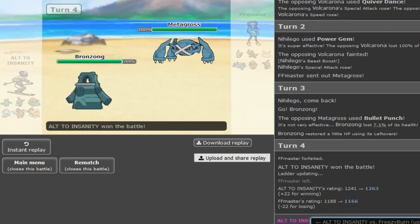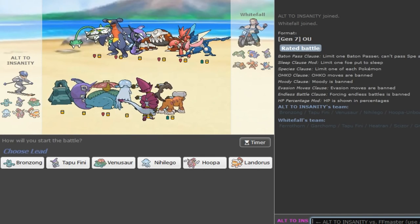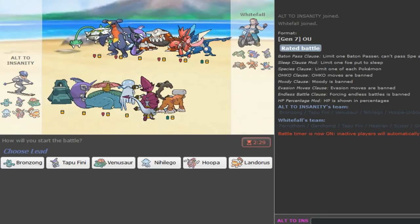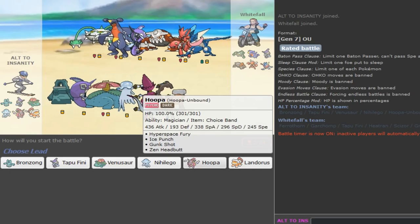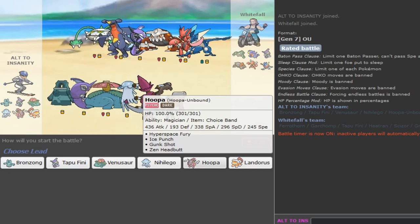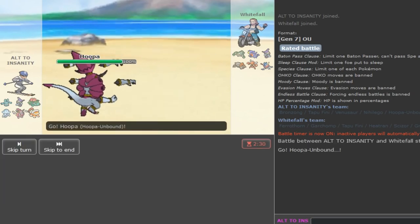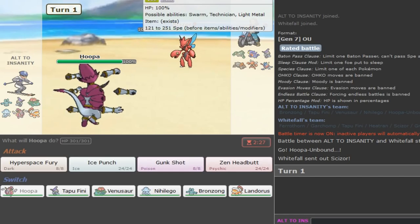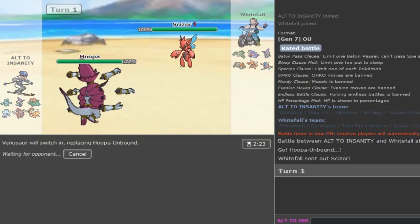I never faced Rain - Scizor plus Rain is scary. I have Tapu Fini and Venusaur so I should usually be fine versus Rain. I'm just gonna have to get some wins now. After these 3 losses I have to get wins. Scizor lead - should be Mega Scizor.